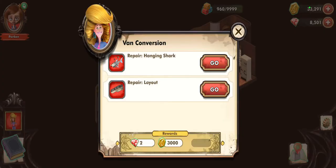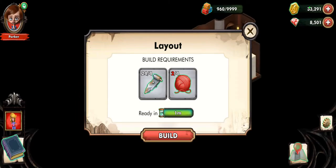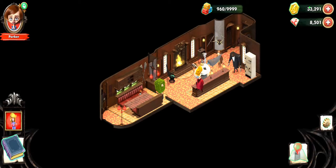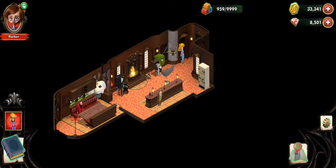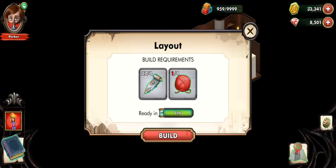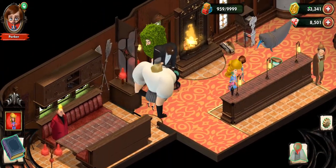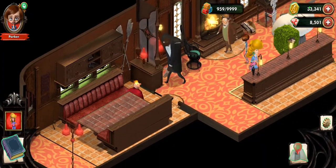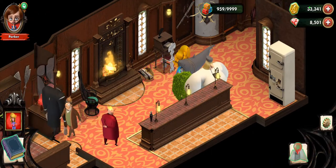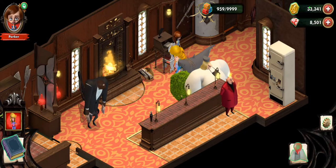This is going to take a little while. I can do the hanging shark, but I don't have enough resources for everything else. I guess you guys are just going to have to wait. I just realized — everybody but the Maestro is here, so I guess screw him. He can just rot for all we know. Everyone else can survive, but him? Goodbye, Maestro. Let's go back to the mansion while we wait.